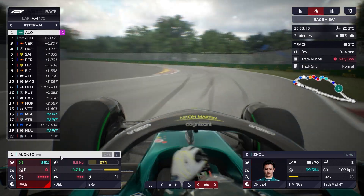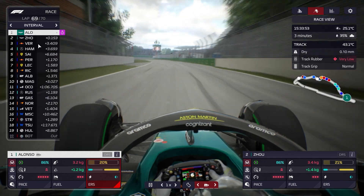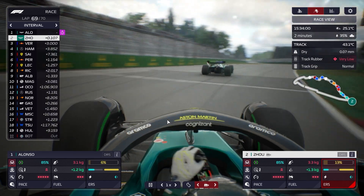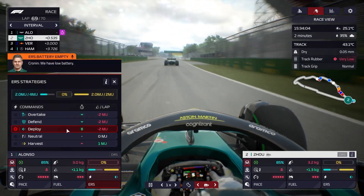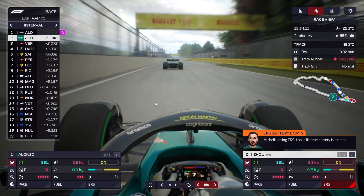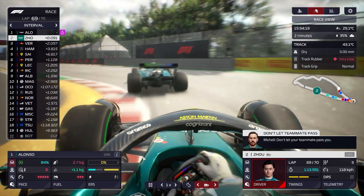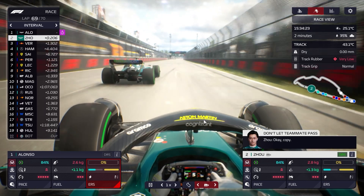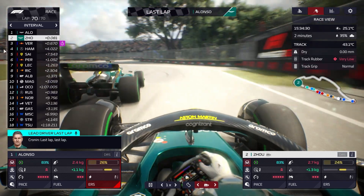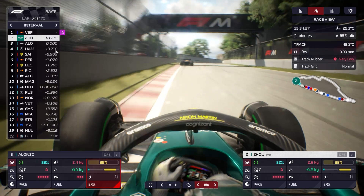Zhou, don't fight your teammate — let Alonso have the win. Lap 69 of 70 and Verstappen and Hamilton are gaining. On the last lap Verstappen on soft tyres goes up the inside and gets it done. Hamilton is 4 seconds behind — is he going to catch Alonso? Alonso, deploy everything you've got. Zhou, deploy everything you've got. They're really catching us. Fernando just lets Hamilton past so easily, and Hamilton's passed Zhou as well. We had a 1-2 but we gave it up.